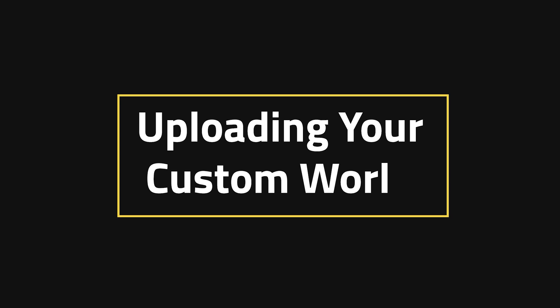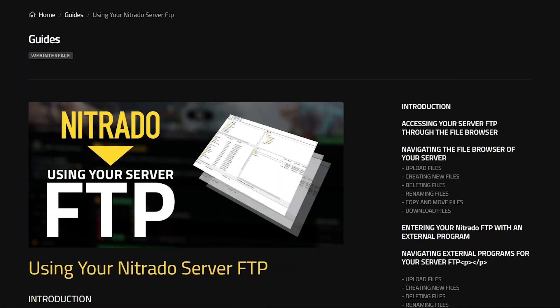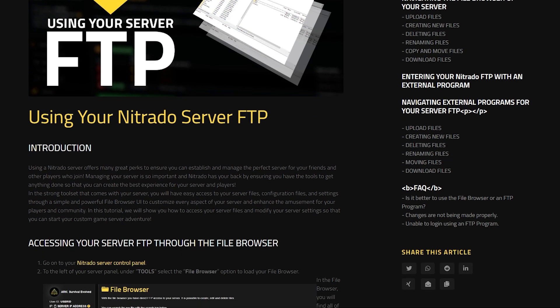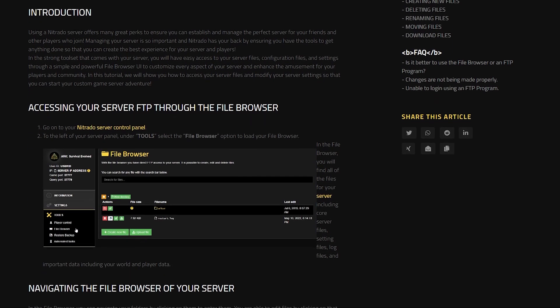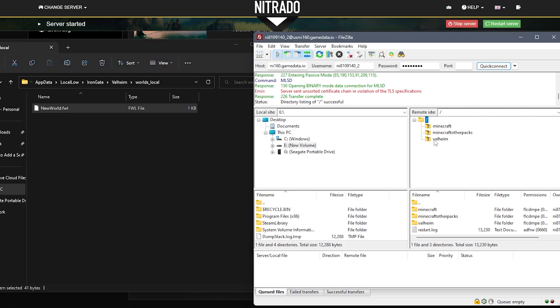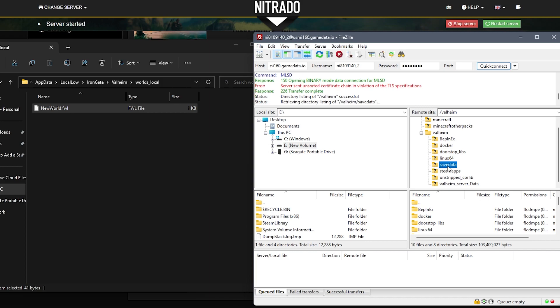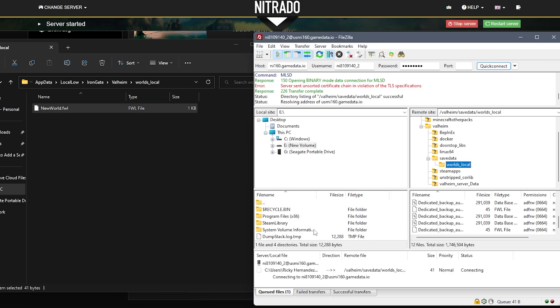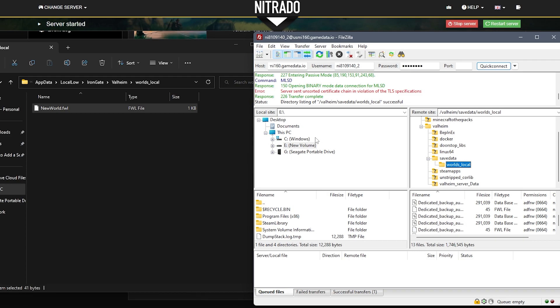Uploading your custom world. This tutorial requires some sort of FTP app, so if you don't have one, I'd highly recommend checking out the link in the description below so that you can get familiarized. I'll be using FileZilla. Once you're familiar with it, go ahead and log in on FileZilla to the server. Then you're going to take the Valheim path, then Steam Apps, then go to Worlds_Local. You'll click and drag the name of the world — in my case, New World — into the folder below where the files are. That is how you upload your own seed into the world.